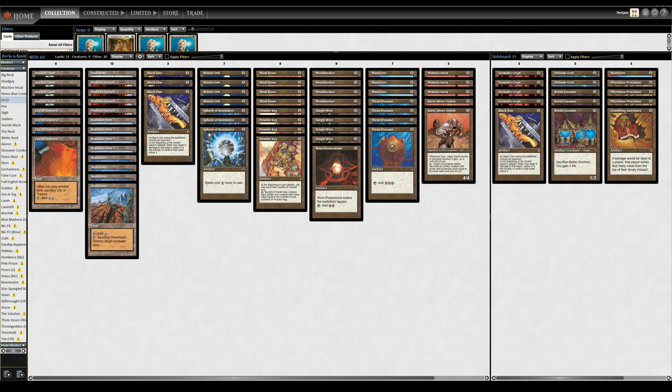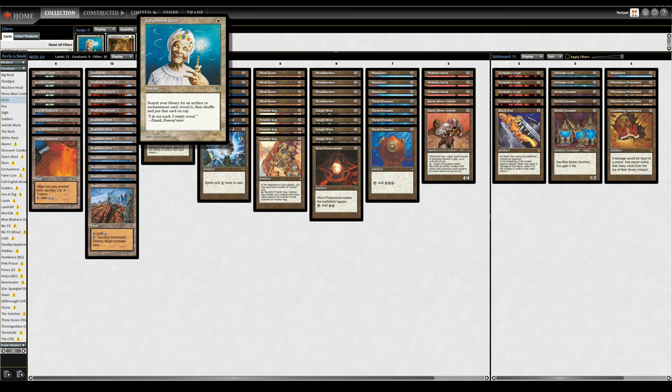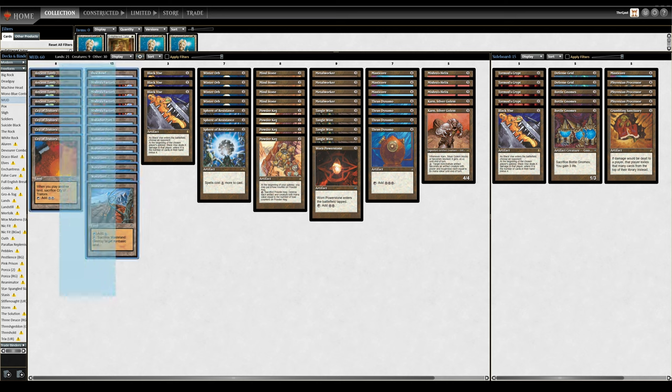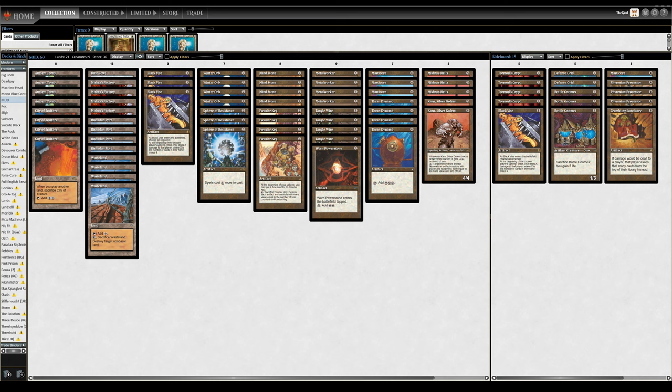But before we go line by line really breaking down the deck, do note that a White version of MUD is absolutely viable. Enlightened Tutor, of course, is representative of just how powerful White can be, tutoring your very best card for the moment, bringing actual removal to the fray like Swords to Plowshares, and so on and so forth.